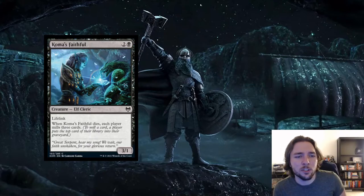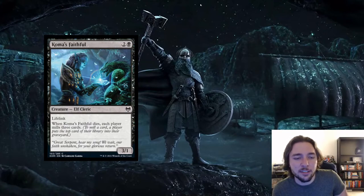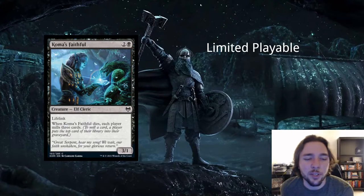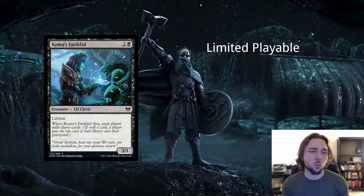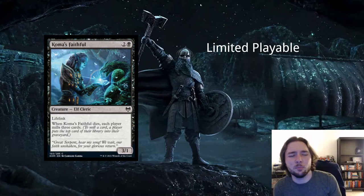Next card is Coma's Faithful — 2 and a black for an elf cleric creature. It's a 3/1 with lifelink, and when it dies, each player mills three cards. I don't think this card is very good in constructed — it seems unfocused, caring about both gaining life and milling cards, with not much synergy between those two things. However, a 3/1 with lifelink for 3 in limited is not that bad.